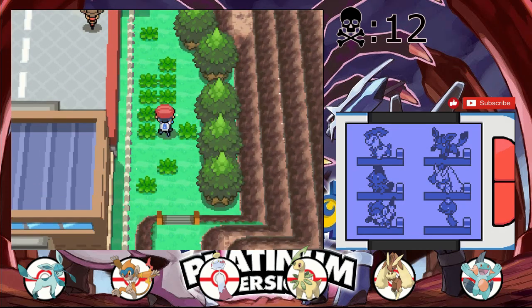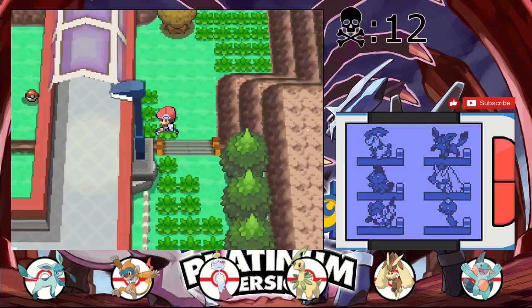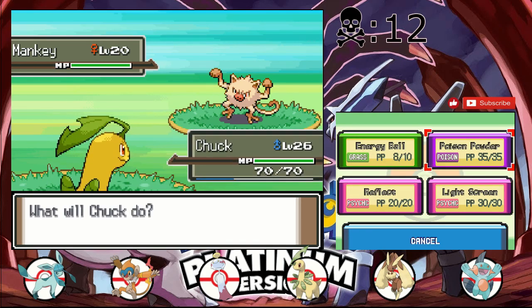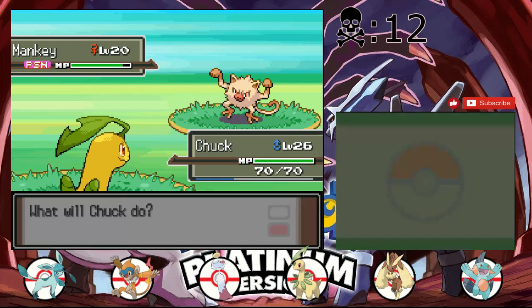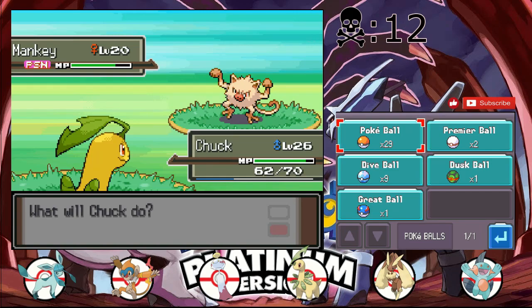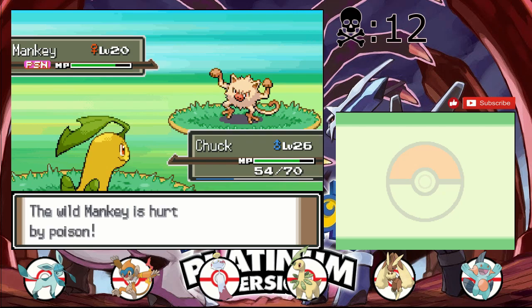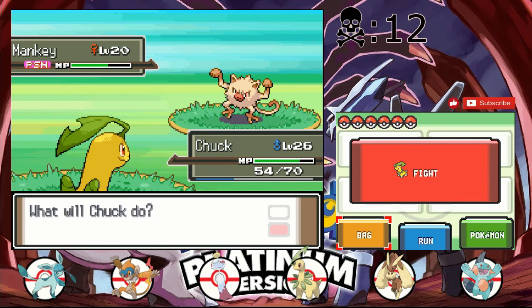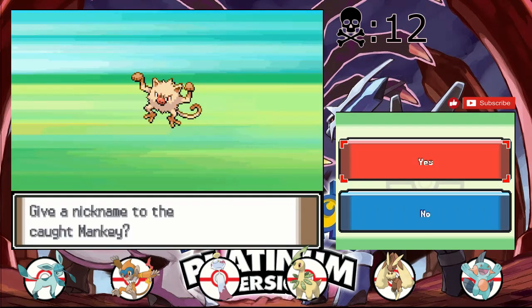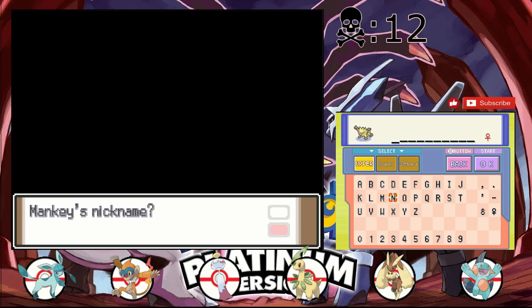We're on Route 206 and we're gonna get our encounter here. Hopefully it's a Gligar - I know those are here normally. It's a Mankey - not nearly as happy about that as I would have been about a Gligar, but we'll live. I have a bunch of fighting types already so I'm not super excited about this. What do we name this guy? Hold on - I'm gonna go check out that noise, be right back. We're gonna make some music.